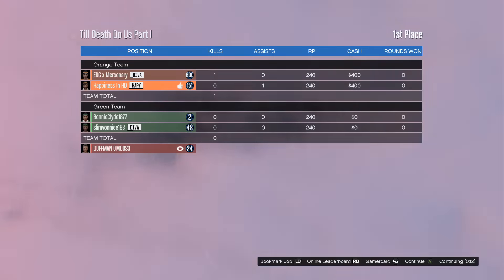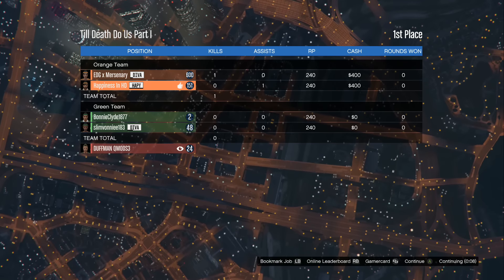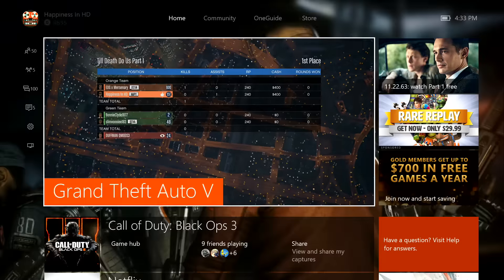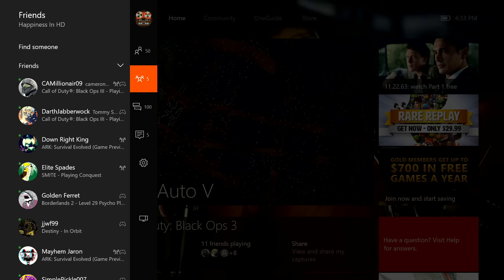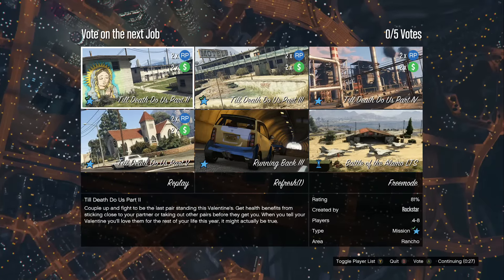After you complete the mission as normal, wait until you get to the results screen, then like it. After that, go into your party settings and join your friend that's inside that Rockstar Created Race, or have him invite you to his Rockstar Created Race. After you accept this invite, wait a few seconds until you see the random job selection screen disappear.